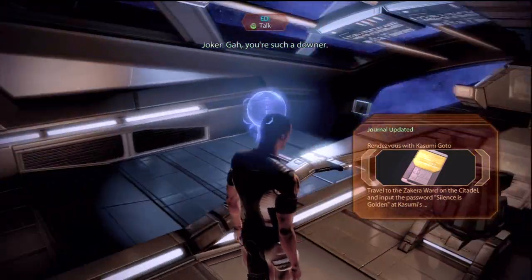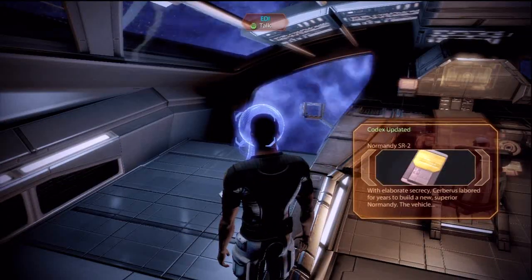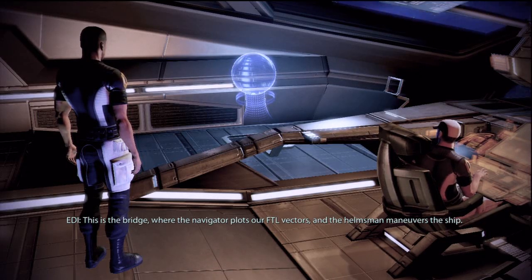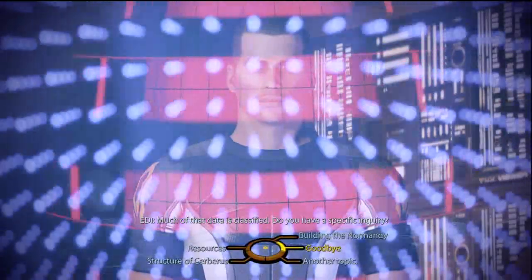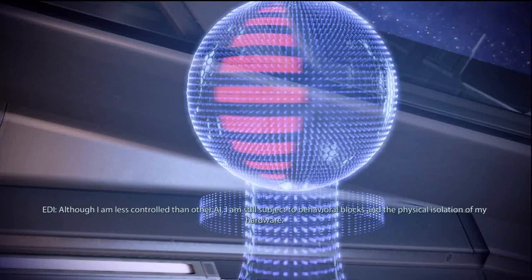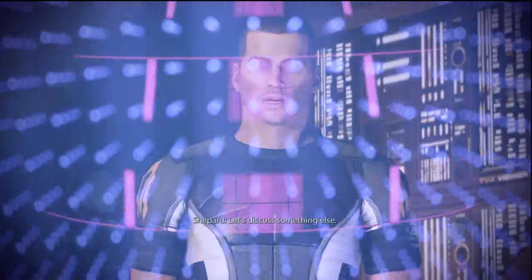You are such a downer. Shepard's sarcasm - it's funny. What's this area of the ship? This is the bridge where the navigator plots our FTL vectors and the helmsman maneuvers the ship. I want to know more about the people I'm working with. Much of that data is classified. Do you have a specific inquiry? How did Cerberus replicate the most advanced warship in the Alliance Navy without anyone knowing? I have a block that prevents me from answering that question. Let's discuss something else.